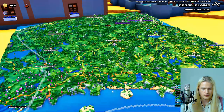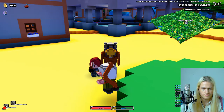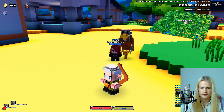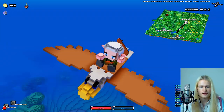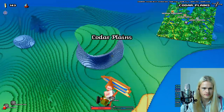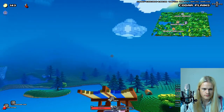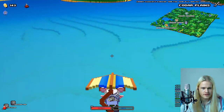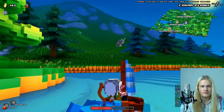I just paid a hundred silver but it didn't fly me over there. I thought I had to pay a hundred every time — turns out you have to pay a hundred once to unlock the flight path. Look at that massive mountain! It's up there that we'll find a glider. We just had a temporary glider, but now we're going to find the permanent one.